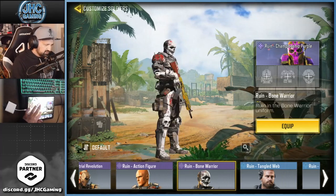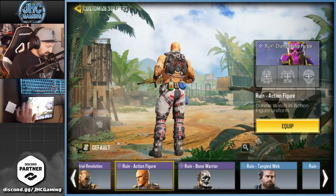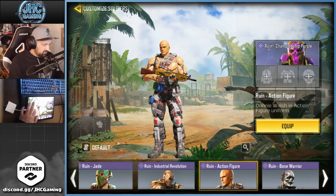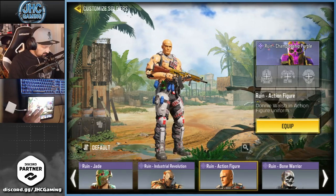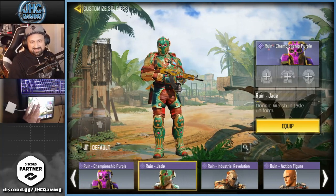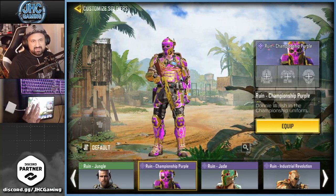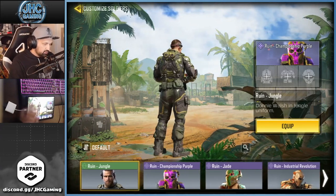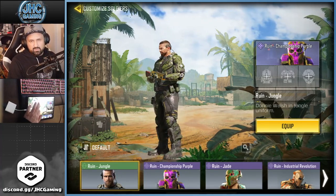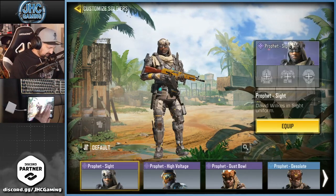The action figure — I wish they would do more action figures with other soldiers. Industrial Revolution from battle royale. That one from the season pass. And that one from the championship B stage two or something. And Ruin Jungle, an old offer I got in pre-season but it got re-released also — nice skin.